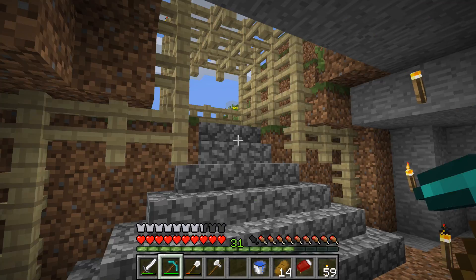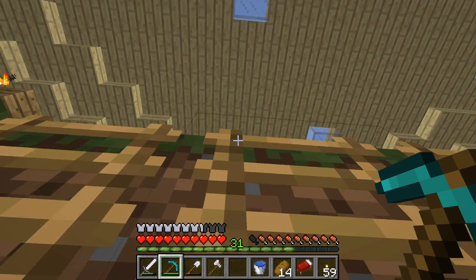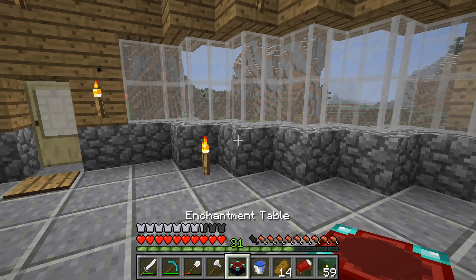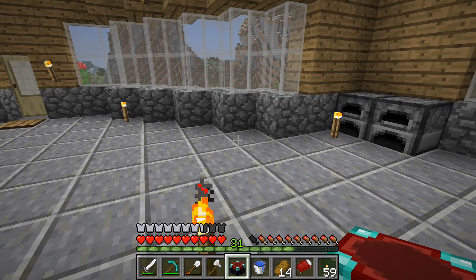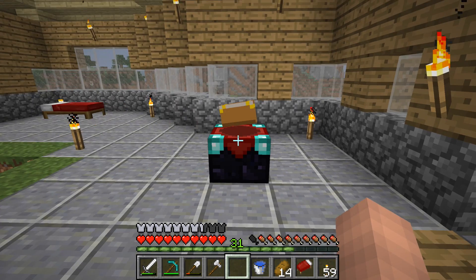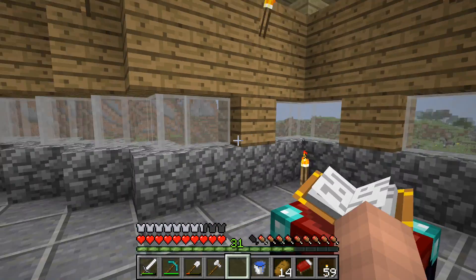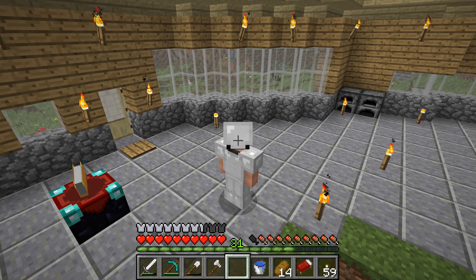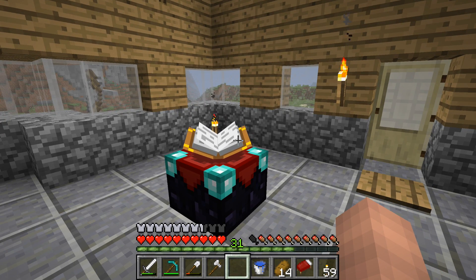Next thing is going to be to place this enchantment table somewhere. I just had a really good idea — I'm going to incorporate it into my actual build eventually, so this will not be the final place. But I'm going to place it down for now, right here. I can put some bookshelves around in this area if I need to get some enchanting done. I love how the book follows you around — and if you don't look at it, the book closes, but if you turn and look at it, the book opens. That's one of the coolest things about the enchantment table.